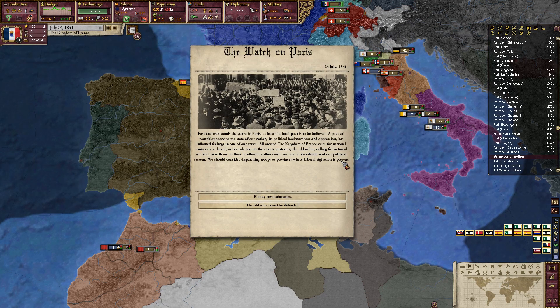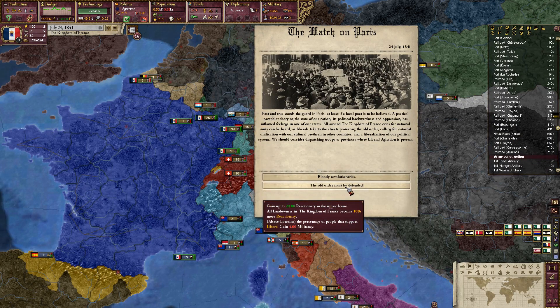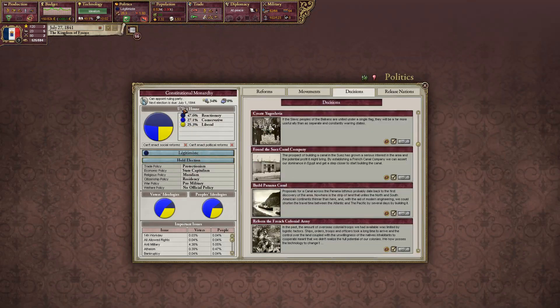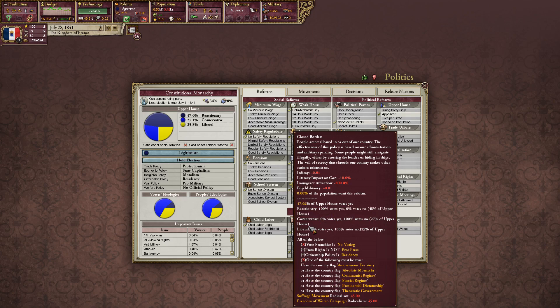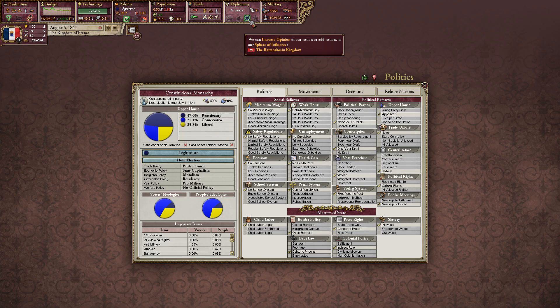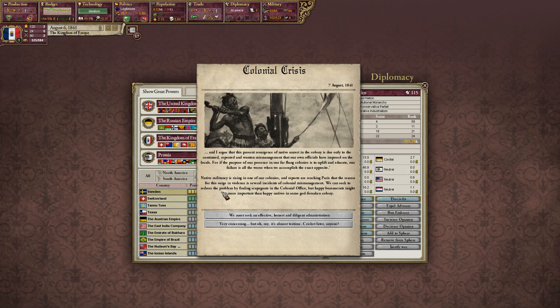Watch on Paris — fast and true, stand the guards in Paris. A poetical pamphlet decrying the state of our nation, its political backwardness and oppression, has inflamed feelings. All around the Kingdom of France, cries for national unity can be heard, and as liberals take to the streets protesting the old order, we should consider dispatching troops to the provinces where liberal agitation is present. We're at 47 points — so close to closing the borders, which would be a great boon for us so we wouldn't be losing all these people.